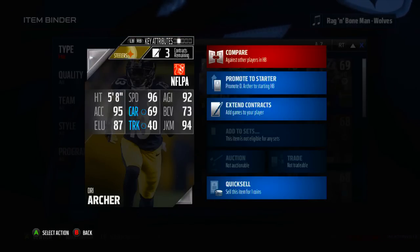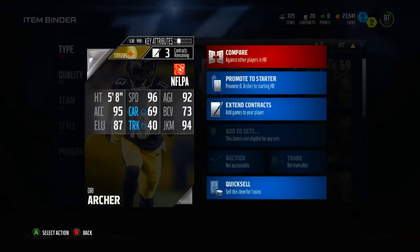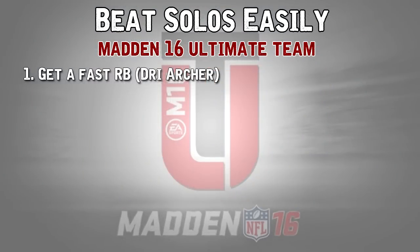He has 96 speed, along with 95 acceleration, 92 agility, and 94 juke move. He is a monster in solo challenges. Any fast running back will do — they don't have to be 96 speed; 92 or 93 is fine. But I would recommend above 90 speed for playing solos and you'll be very set to go.